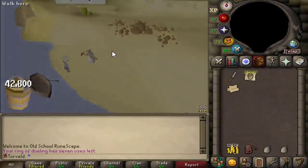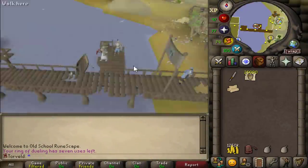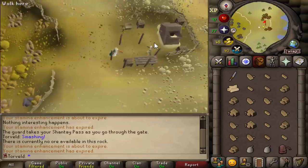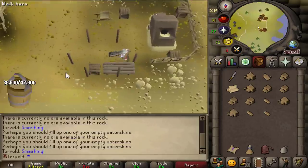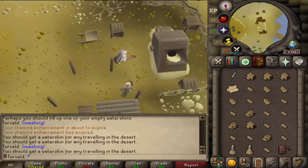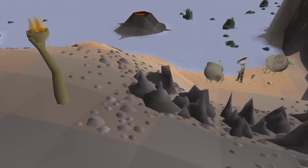I need 42,800 buckets of sand. Thankfully I'm off to a good start — I've been getting my dailies from Burt so I already have over 13,000. This is going to cost me 1.45 mil. At 70 mining I can now mine adamite ore. 25,000 buckets of sand later, 4,000 to go. That is a huge grind out of the way. It is done. 74 mining. I also AFKed ammonite crabs.